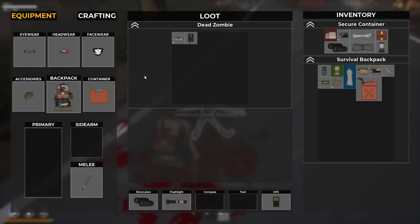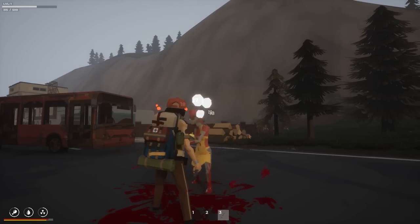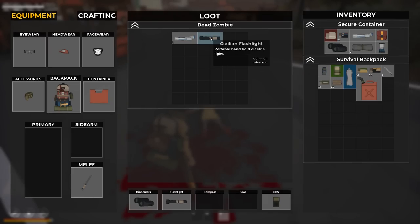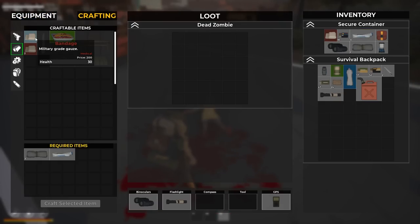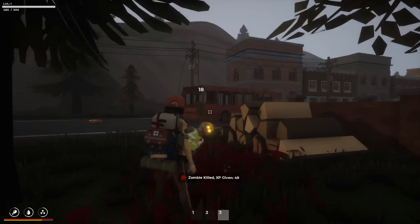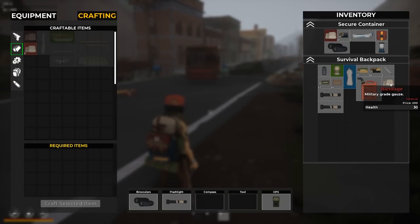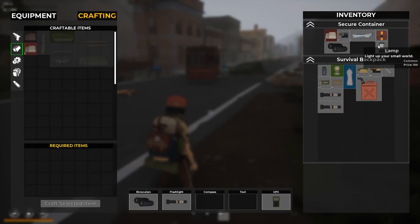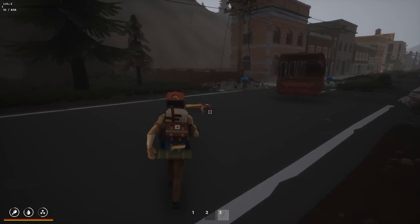We killed some zombies for some money. There's a pile of logs - that's how you get wood for fortifying. We found a flashlight worth 300 and some antiseptic. We tried crafting - we can make a military grade gauze, but need one more cloth. Found the cloth - now we can make our medicated gauze pad. Let's eat some canned spaghetti and drink some water. Looking good!